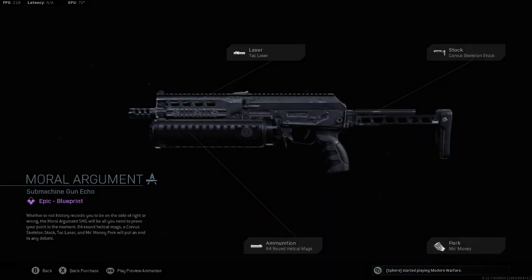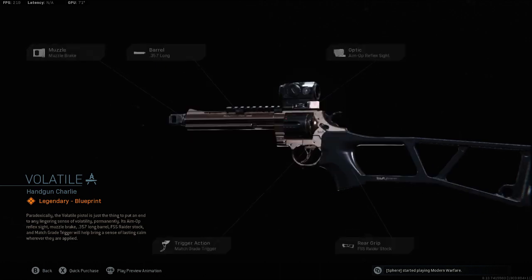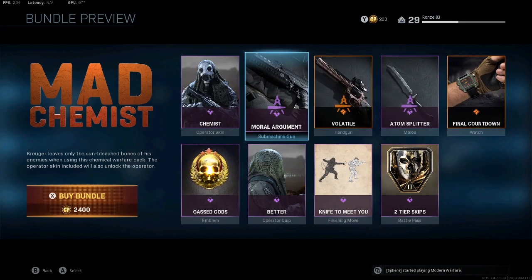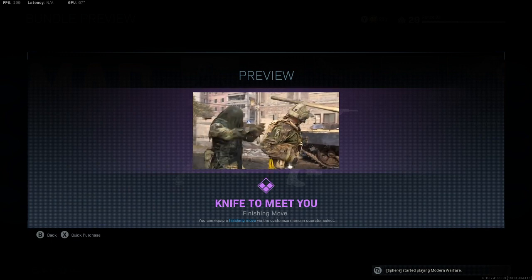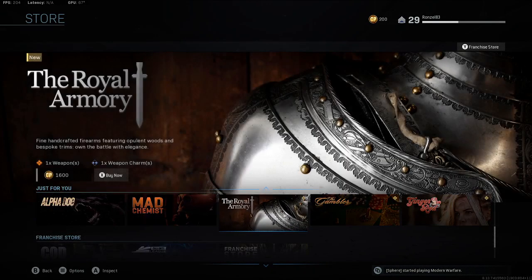You got the Moral Argument — you don't want to argue with that. You got the Volatile, the Atom Splitter, and the Final Countdown. The Gas Gods finishing move — oh knife to meet you, that's tough. And you get two tier skips from Mad Chemist. That's a good one.